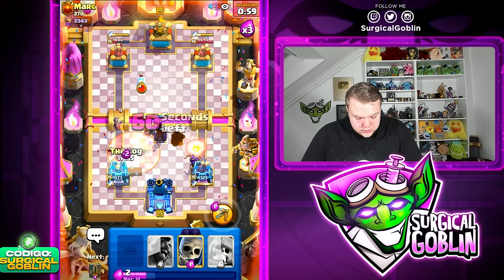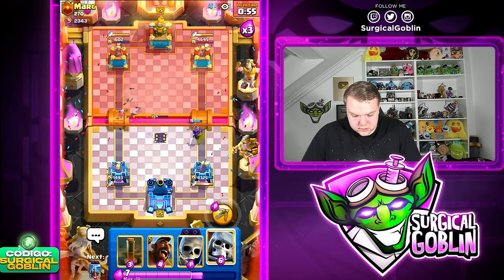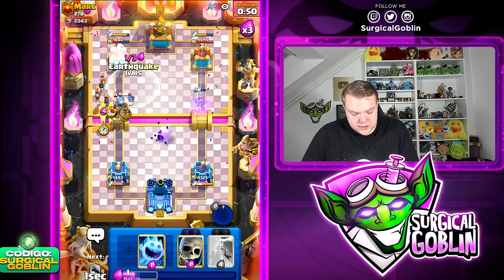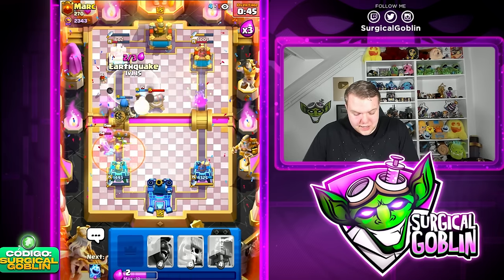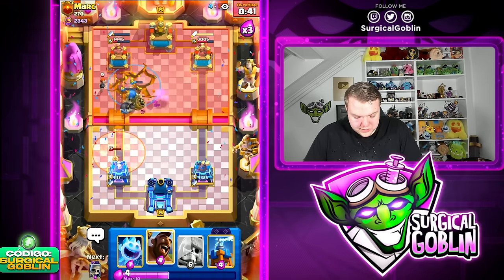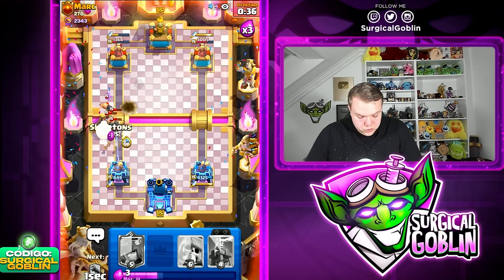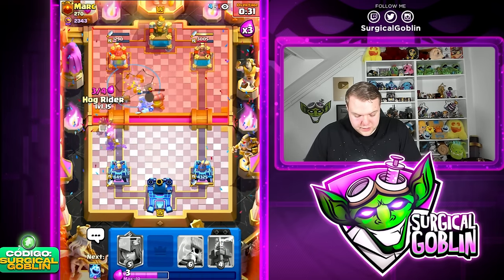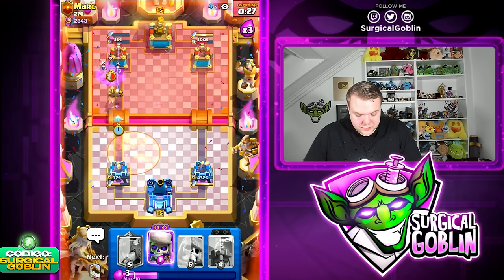I should have Logged as soon as I was thinking about Logging. Let's go Giant Skeleton up high and pop the ability. Earthquake, Ice Spirit, Lock, Skeletons, then Earthquake again. The Hawk Rider might be able to get to the tower — it still has a little bit of HP. Unfortunately the Bomber takes care of it. Those Hogs were really bad — Royal Hogs straight into the Giant Skeleton bomb! Let's go with Earthquake and another Hawk Rider. We need to keep up the pressure right now or it's game over.